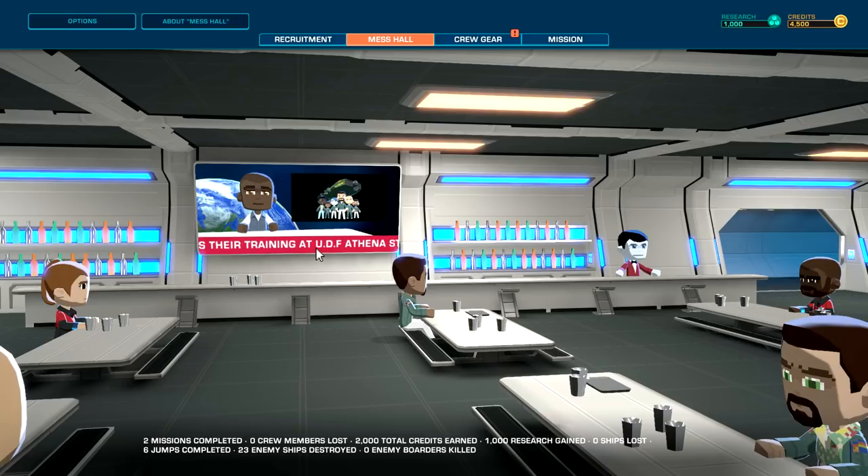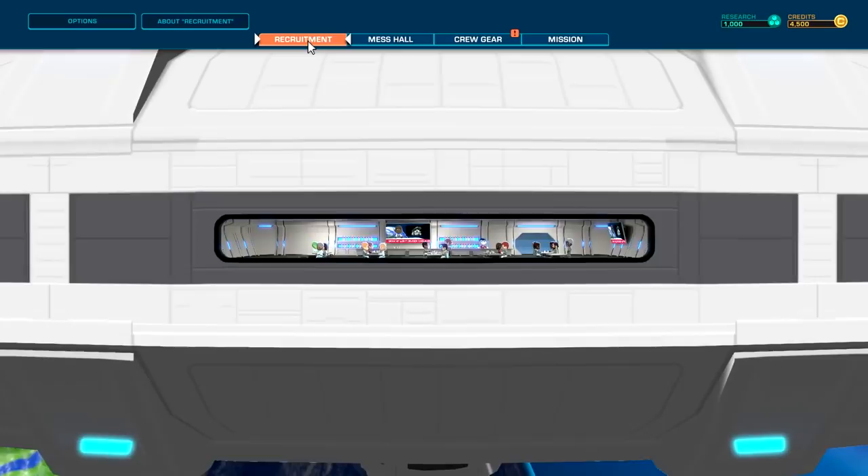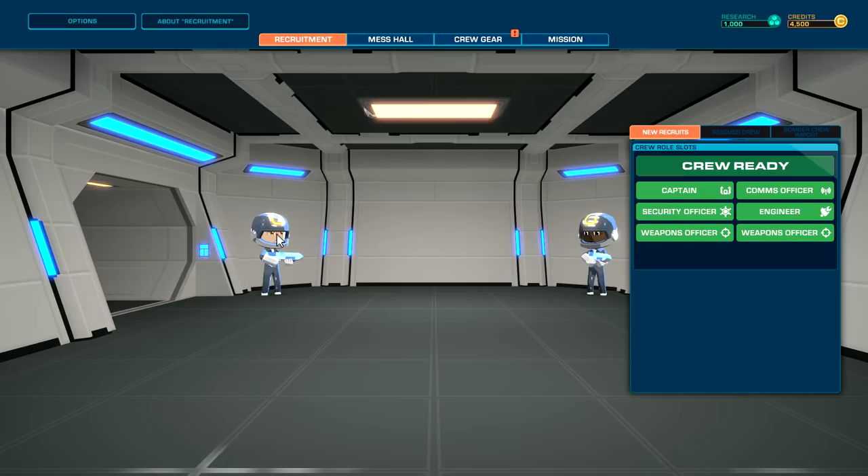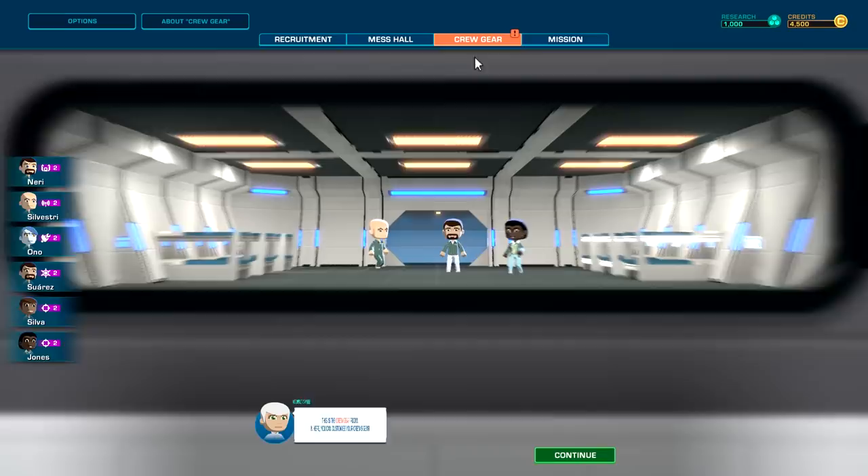Javelin completes their training. Look — this opened up a whole bunch more. We have recruitments! New recruits will come here to fill your crew — we have two other spots. Does it cost to fill crew roll slots? Gotcha, Captain. We have everybody ready to go — I guess we can lose some guys as we go through it.